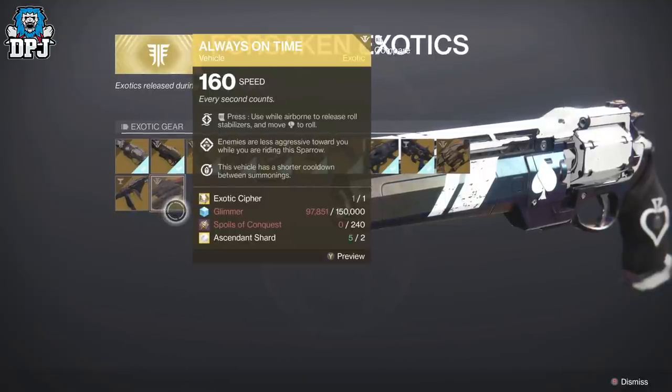The exotic ciphers you can get from the season pass, and I believe you get one from cashing in those triumphs too. The spoils of conquest can currently only be obtained within the Last Wish and Garden of Salvation raids, but after November 21st you'll also be able to get them with Beyond Light's new raid, the Deep Stone Crypt.